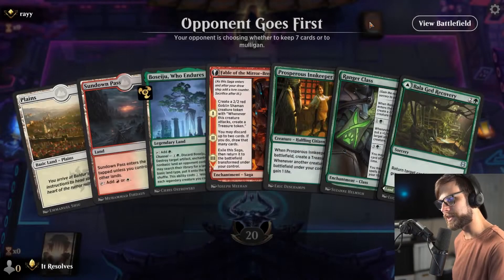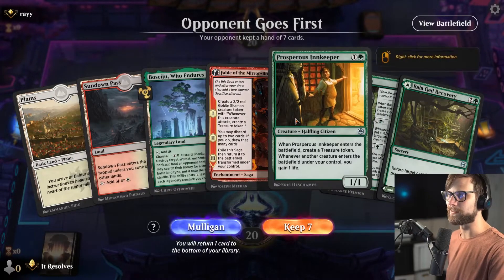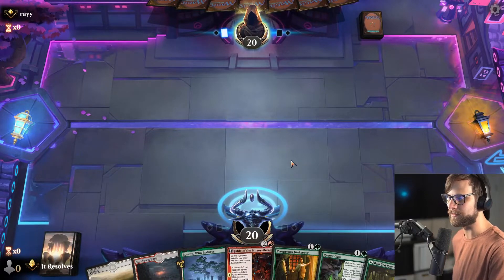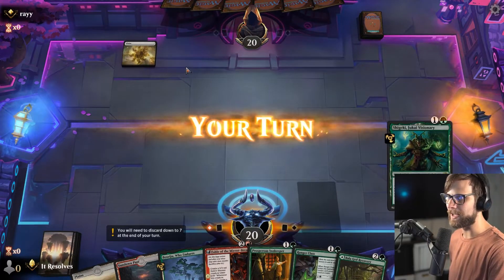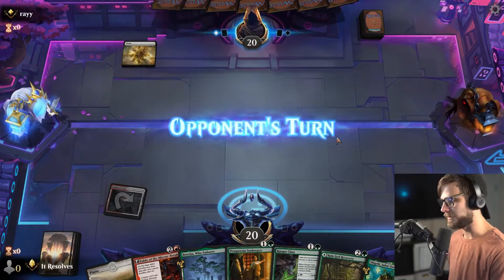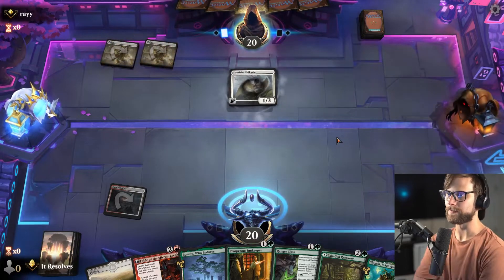Here we are for game three — we gotta hope for a little bit better. I do like this hand: we've got the Innkeeper, the Fable, and Ranger Class. This is a pretty reasonable keep. We'll lead on Sundown Pass since we don't have a one-drop in the deck.